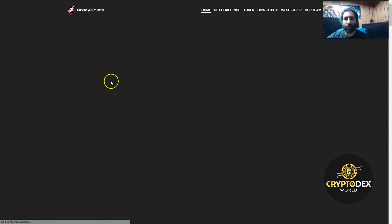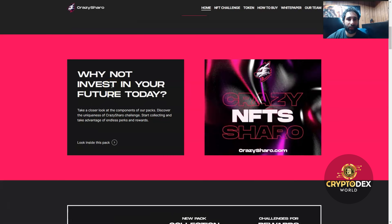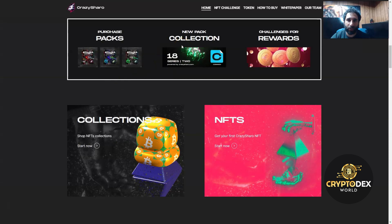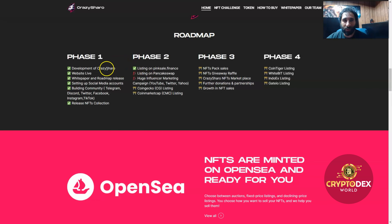What's so awesome about Crazy Sharo is the way they're doing NFTs is completely different from everything else. This is a great way to jump into collections and new pack collections. You also get challenges for rewards, and you can purchase the different packs as I was showing. You can see the collections here and shop NFT collections to get your first Crazy Sharo NFT.